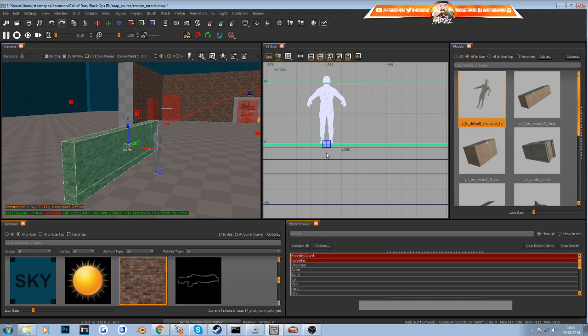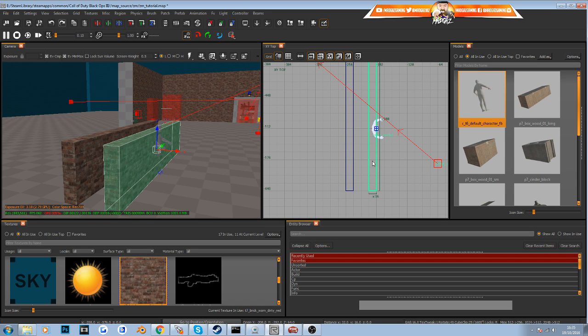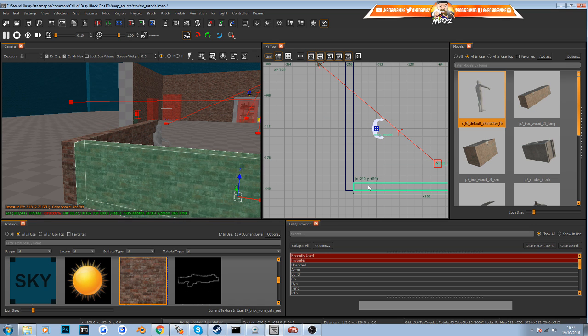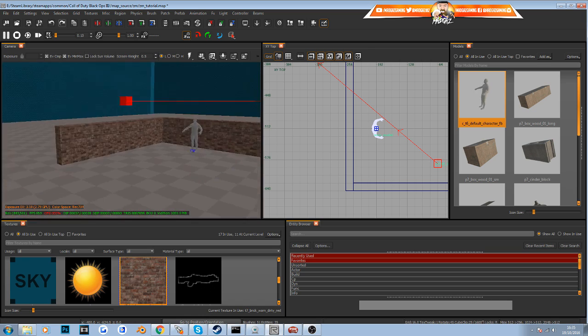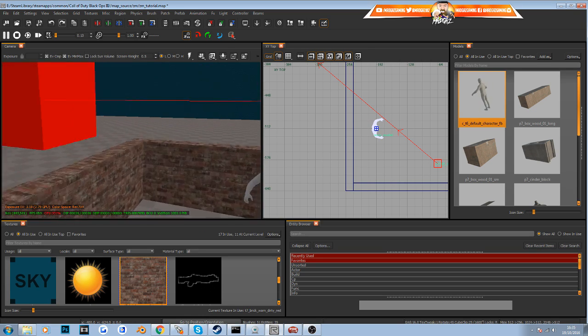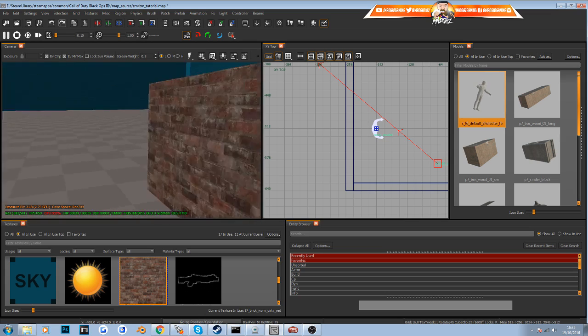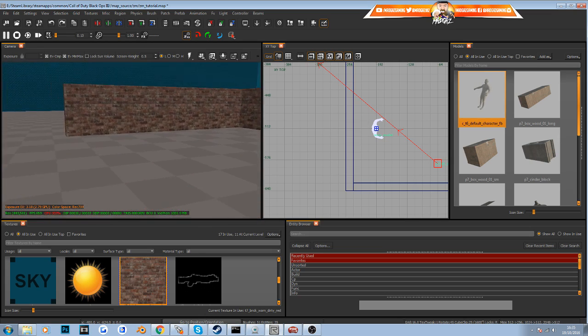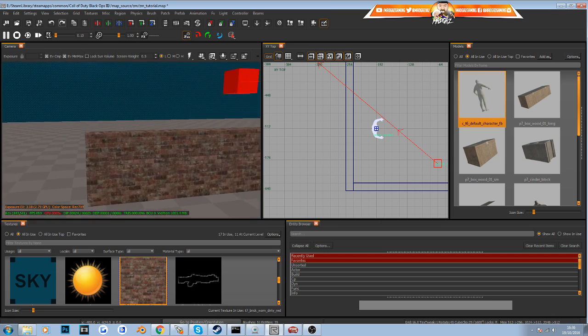Select that, go to the top down view, and press spacebar to make an instant copy. Use the rotational tool — press Z — rotate it and put it into a corner. Now a lot of people would release this as a map: this is your outside area, your bounding boxes, your outside wall. But that looks boring — as boring as a wall can be.